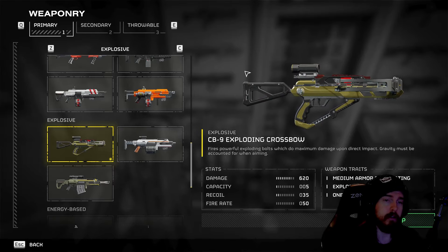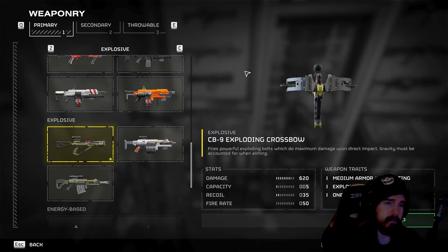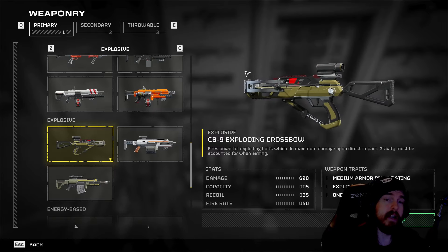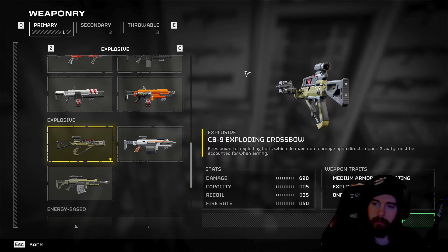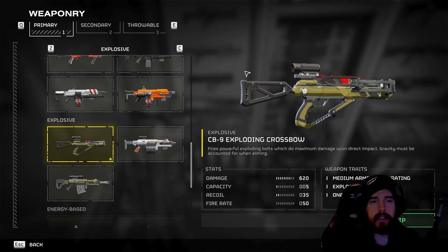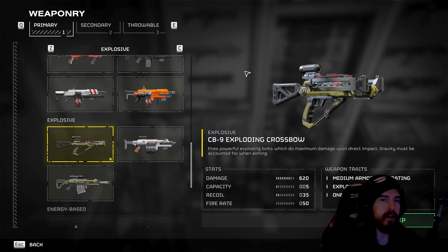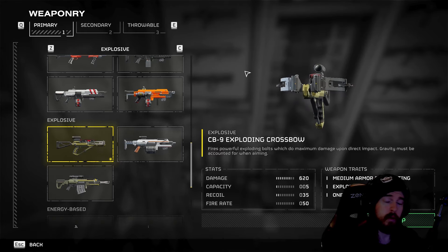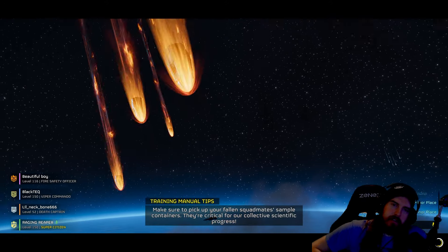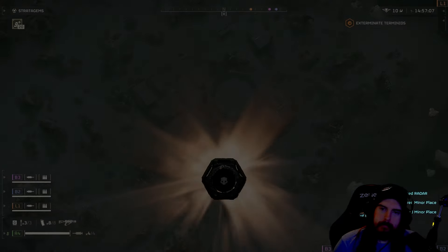With the exploding crossbow now having a larger blast radius and more explosive damage, it is the perfect weapon for crowd control and serious damage when facing off with something like a Charger or even a Bile Titan. This loadout is going to have just about everything you need, being a versatile class loadout giving you the capability of playing slow and at a distance or going aggressive, depending on the situation.